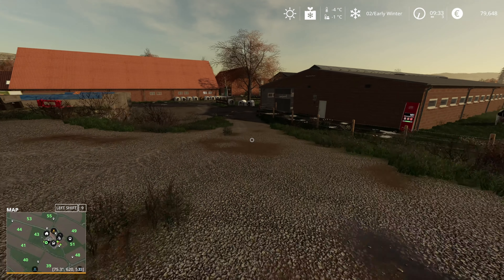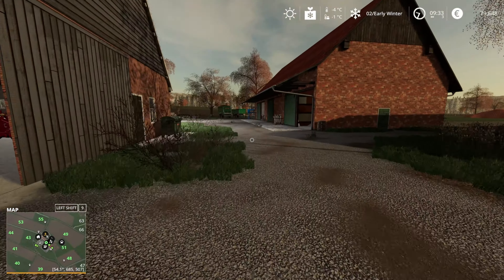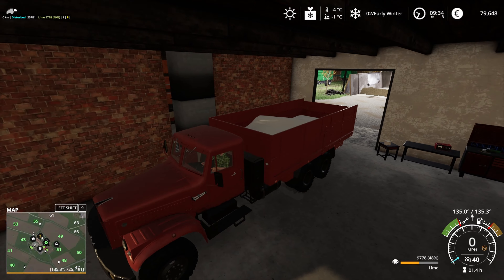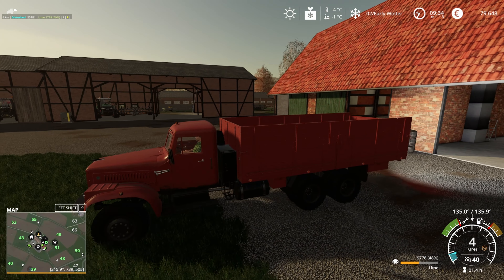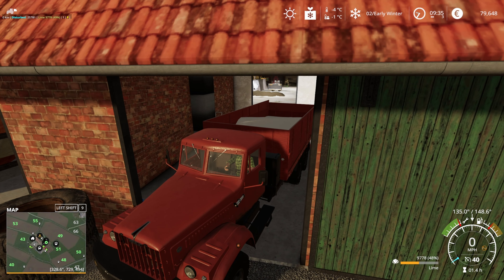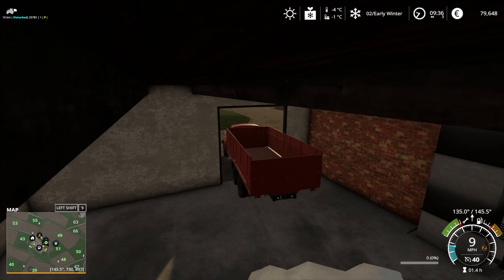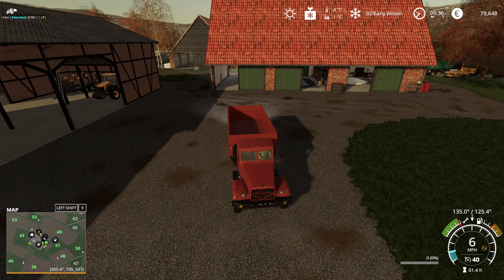We're going to need that truck for the forestry later. I think we'll get the spelt sold and then jump into a time lapse for the forestry. The truck is in here - it's probably full of lime as well. I wonder if we can tip it in here in the workshop - yeah, I can tip it in here, that's cool. Might regret that when it comes to loading it into the spreader, but it's out of the weather and back into the silo.